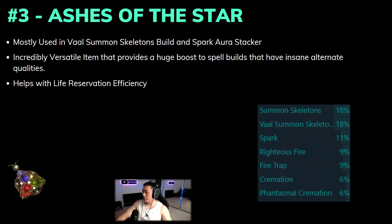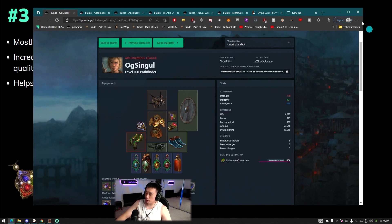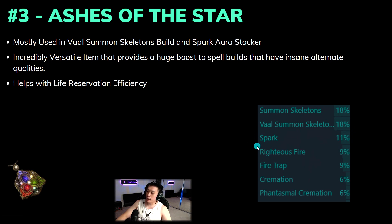Another great aspect of this amulet that adds build diversity is the plus 30% quality of all skill gems. This allows skills like Phantasmal Cremation — which gives an extra explosion — to be more viable, and lets you troubleshoot issues with Spark by fixing Pierce, projectile speed, or projectile count. This item is extremely versatile and can fit in any spell build using auras or any skill gem that benefits from alternate quality or levels. That's why it's number three on the list.